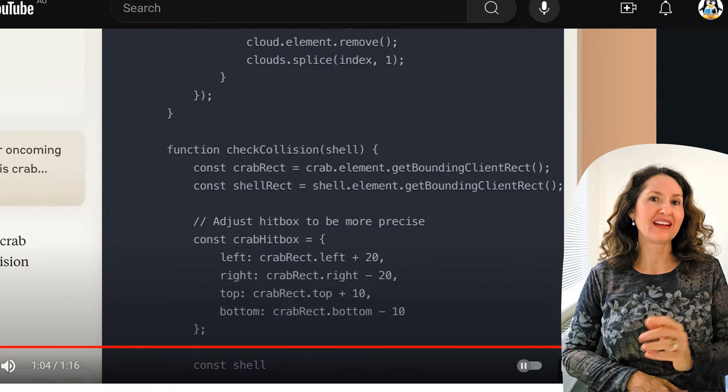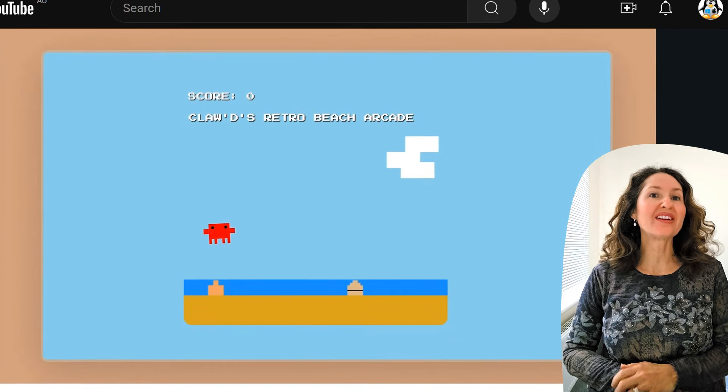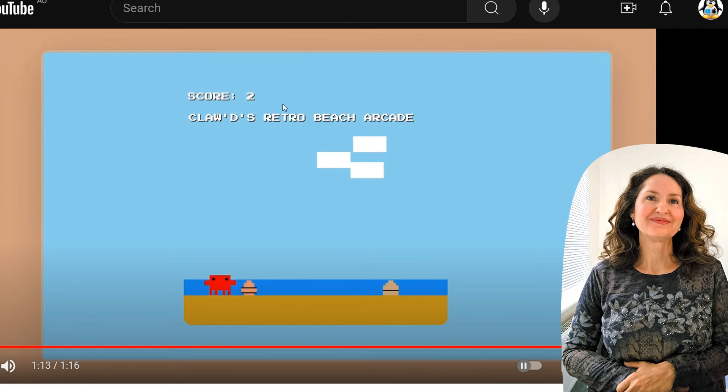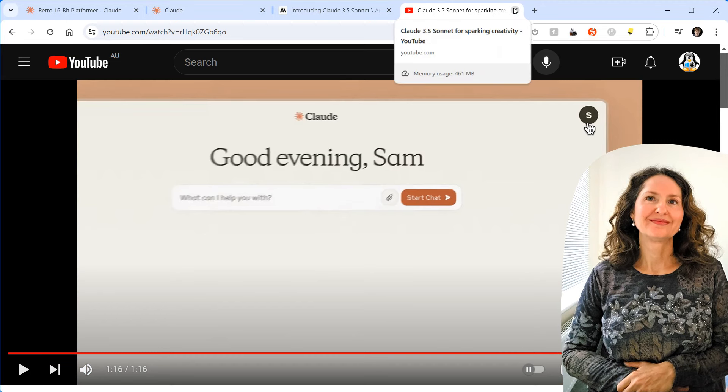You've done no coding to make this. It looks like something from the 80s. Then it says: make it playable, have the crab jump over oncoming seashells, add some styling, call this crab Claude. You can see all this code here — imagine trying to code all that yourself. It's literally called Claude's Retro Beach Arcade with a score. Every time you jump over, you get a point, and if you hit something, game over. You're going to make something like that.